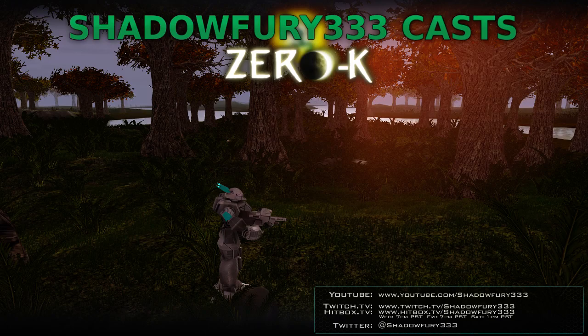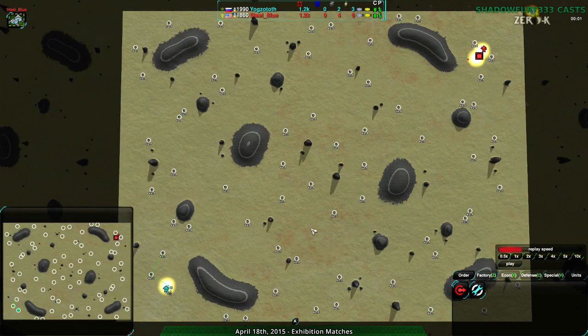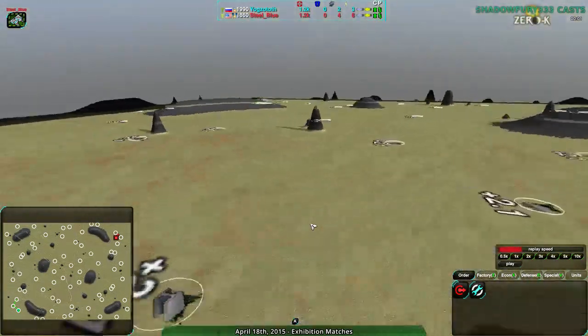The last one was Trojan Hills, which admittedly I probably should have swapped because Trojan Hills is a map I prefer, but Inculta is a good map too. It is a very vehicle-focused map, very flat. As you can see, it's really flat.